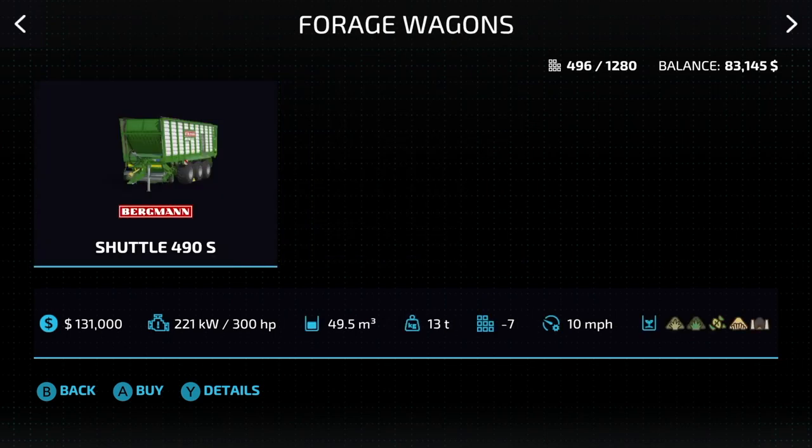Forage wagons — there's only one, and I would have loved to have seen a smaller one in here too. Nonetheless, we have the Berzman Shuttle, 300 horsepower required, holds about 50,000 liters, 10 miles per hour pickup. It will do grass, hay, chaff, straw, and silage.